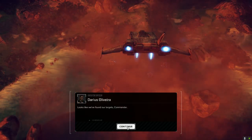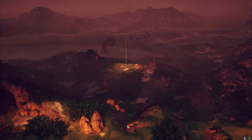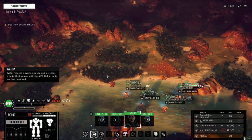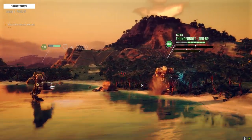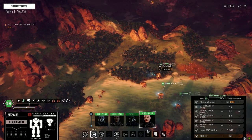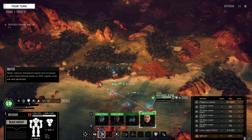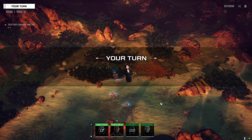Alright, here we go. Looks like we found our targets. I think our reinforcements are coming in from the right, so we're gonna push up to the left. Since it's the clan, let's quickly get into the trees and then we're gonna walk it up to stay covered. The supercharger — I believe it's the control-click on move, and we can turn the supercharger on and off.